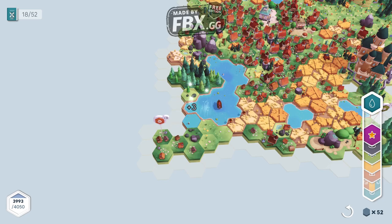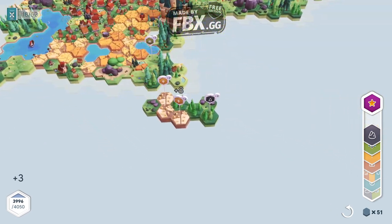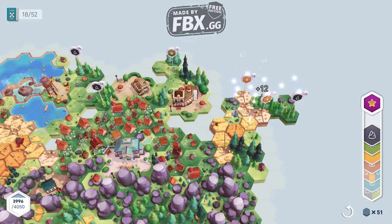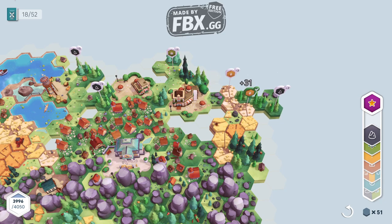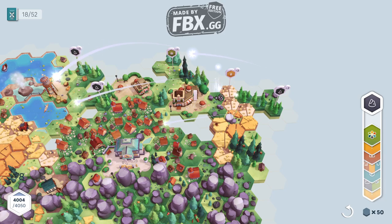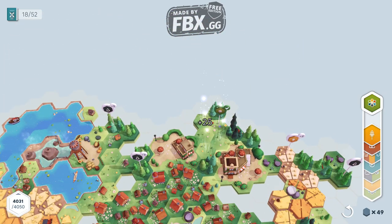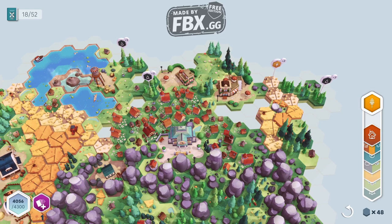It's a semi downgrade situation though, because up there in the main city we can't upgrade the houses anymore — we don't have anything to put next to them, we can no longer reach them. It is what it is. 31 — perfect, that's beautiful! We're just gonna end this with the next placement.